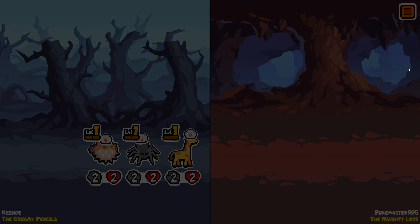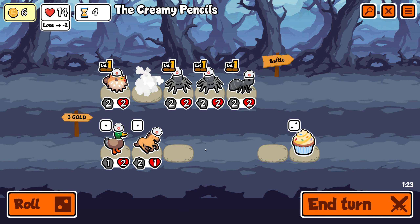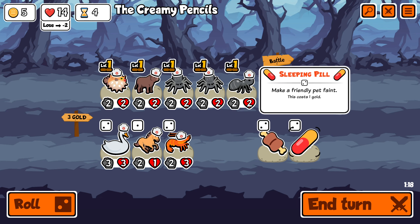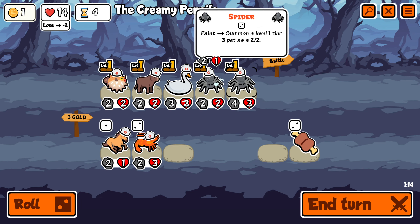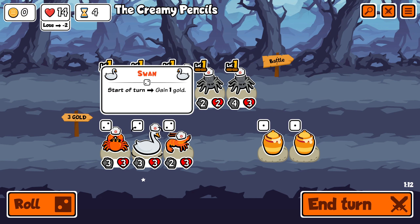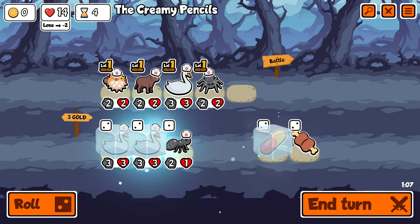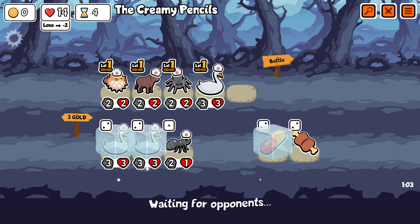A swan and a spider — I need a swan right now. I'm seeing a lot of people finding swans, there's so many spiders I love it. Why did I do that, I should have sold it. Hold on, now I have to sell it — I'm done.